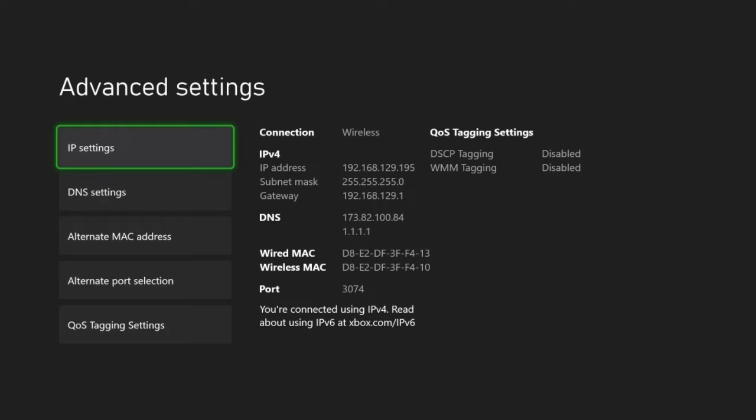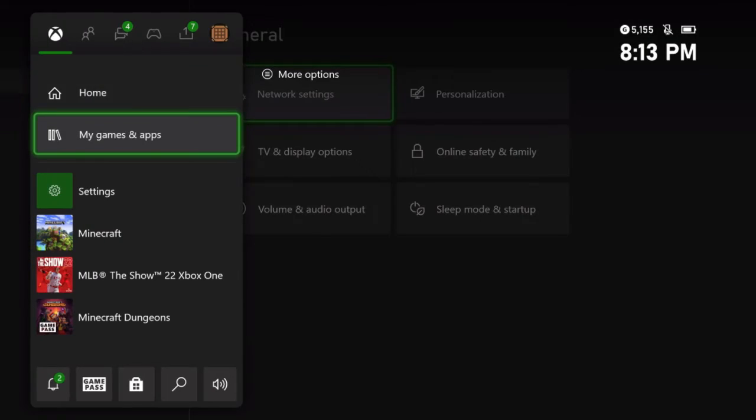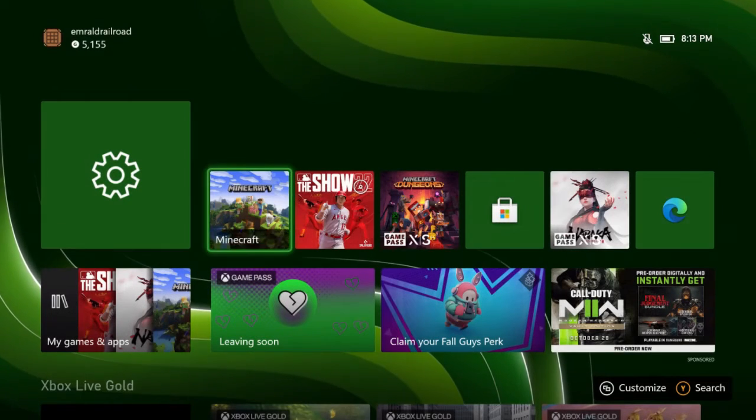Now once you have that set up, you should be good to go. All you want to do is click the B button, it's going to check your connection, and it's going to say it's all good. Now what you want to do is just go back into Minecraft.